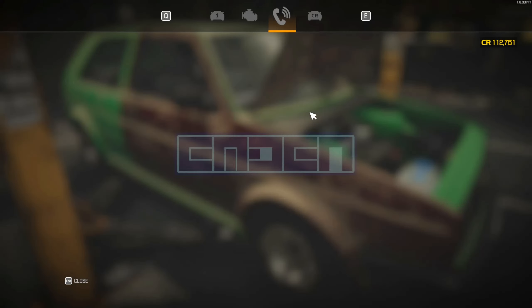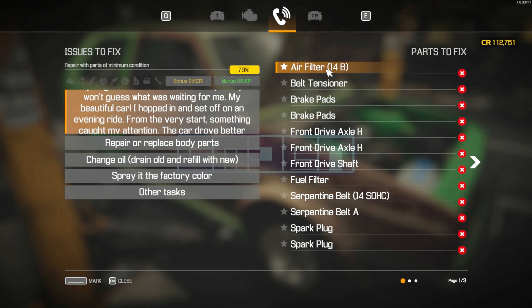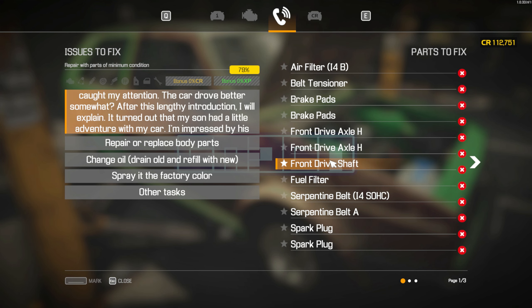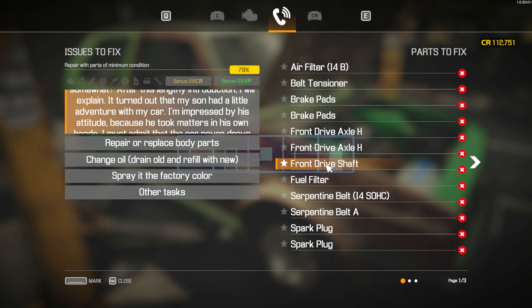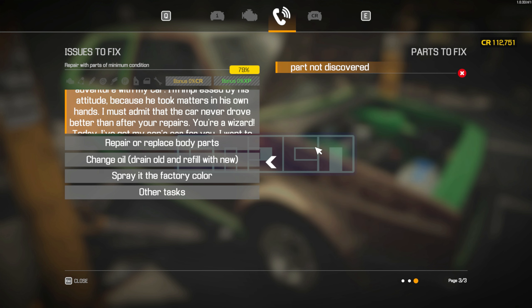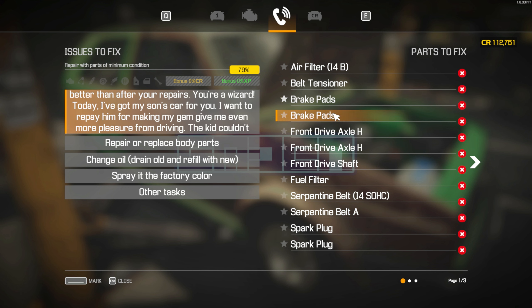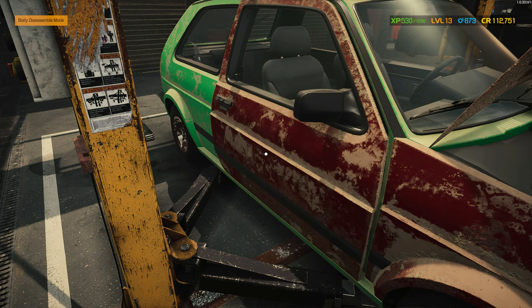So, looking at my notes — for example, the camshaft. I remember the camshaft. Those are the two front drive axles, front drive shaft. Yep. Fuel filter is there. The oil filter should also be fixed. And then the serpentine belts. The spark plugs. And then — do we have the timing belt? No, we don't. Okay. Let's get started with these body parts.